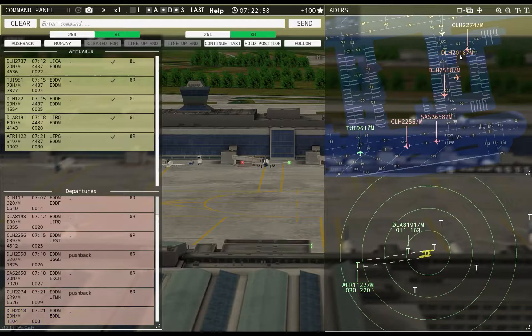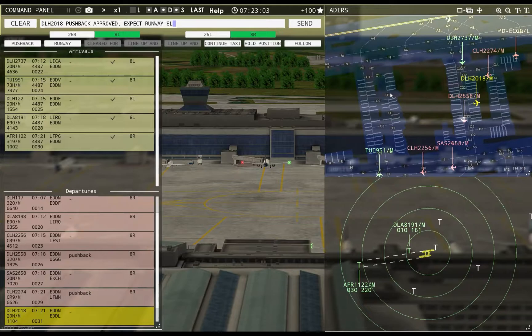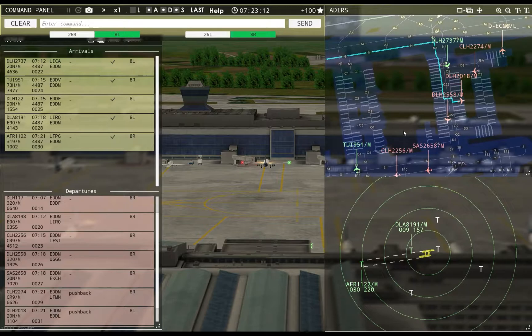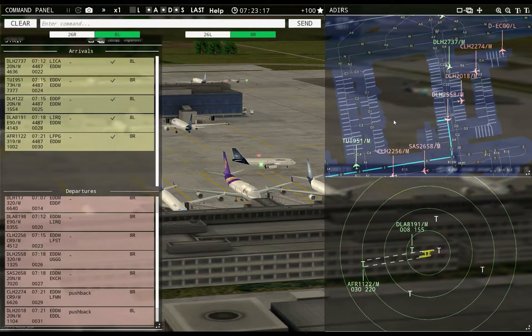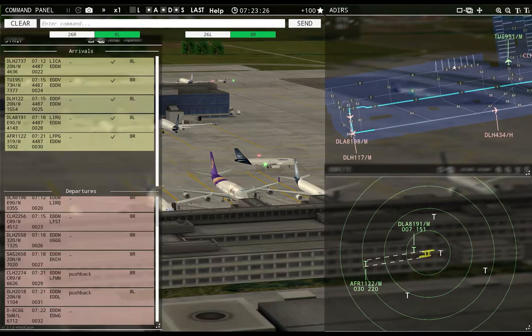Ground, Lufthansa 2018 requests pushback — Lufthansa 2018 pushback approved, expect runway 8L. Ground, Lufthansa 2558 requests taxi runway 8R. Ground, Metro Echo Charlie Golf requests pushback. Lufthansa 2558, runway 8R, taxi via Tango. Metro Echo Charlie Golf pushback approved, expect runway 8L.